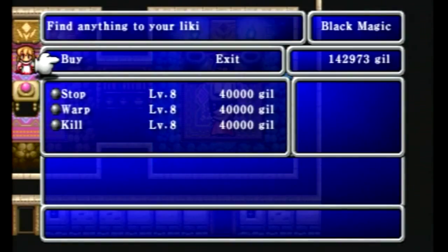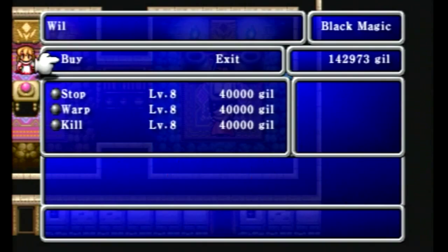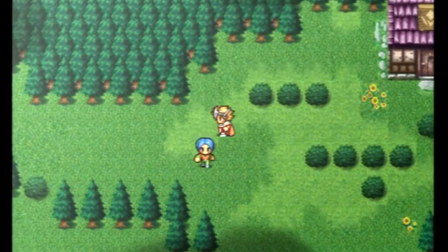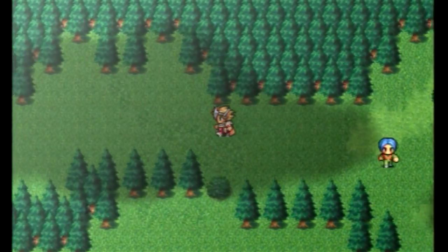Obviously the black wizard is not really known for physical attack strength. Here's the level 8 magic shop for black magic - none of my characters can use this, only a black wizard. It's mostly useless except for the final level 8 spell, which is Nuke or Flare. That spell is pretty useful if you're running a black wizard. For white magic, we'll come back and get some of this once we level up our white wizard more - especially Holy, Dispel, and Full Life. So Oxyale is what we need - it's a material that will allow you to breathe underwater.